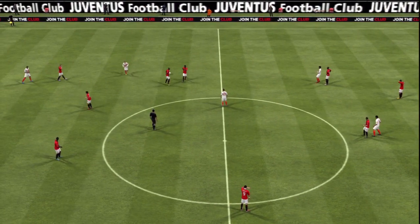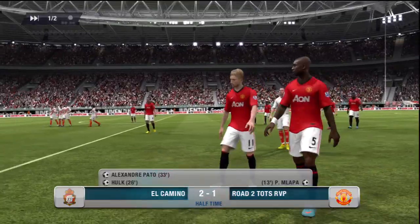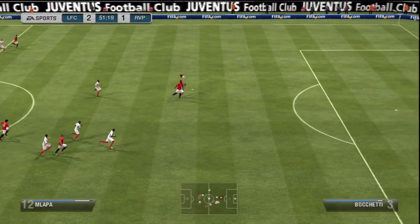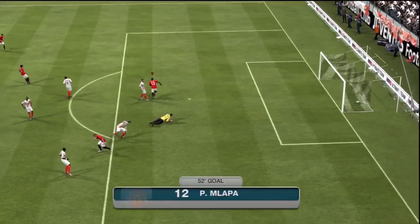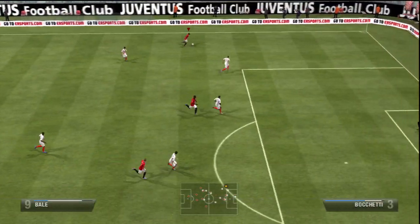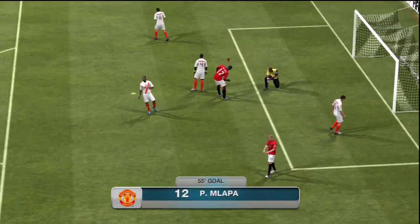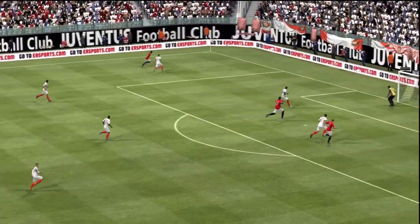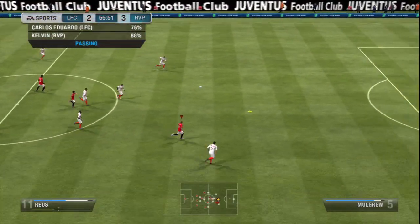We went 2-1 down into halftime and I knew I had to come out fighting in the second half — I really didn't want to lose this first wager. The connection got a bit shaky but Malapa absolutely destroyed Team of the Season Bichetti and made no mistake — Malapa makes it 2-2 after 52 minutes. I was delighted. Two minutes later, Bale runs down the wing and crosses in to Malapa — I take the lead 3-2 for the second time in the game. A lovely side-footed volley into the bottom right-hand corner.